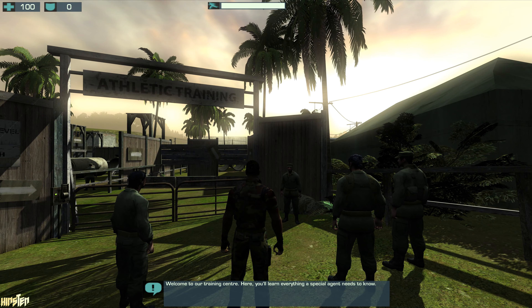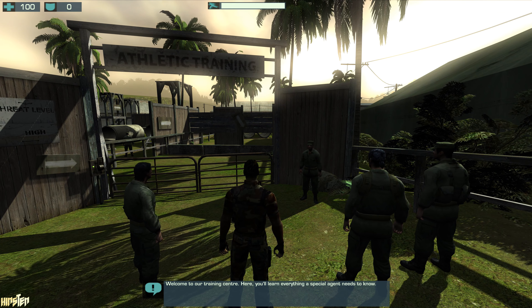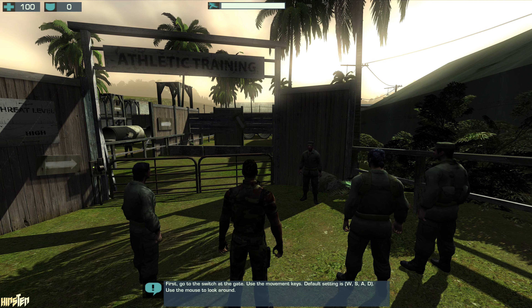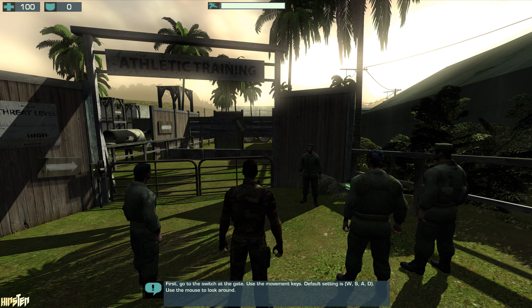Welcome to our training center. Here you'll learn everything a special agent needs to know. First, go to the switch at the gate. Use the movement keys. Default setting is W, S, A, D.